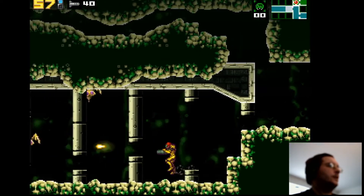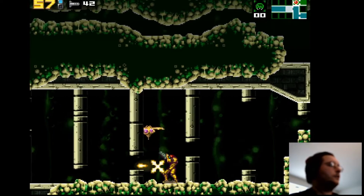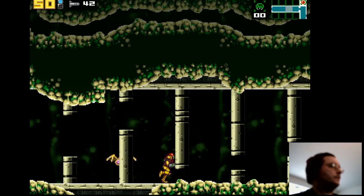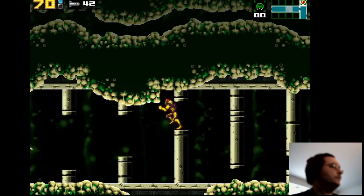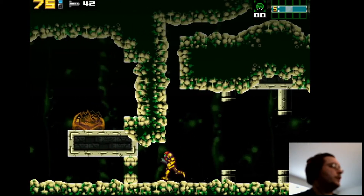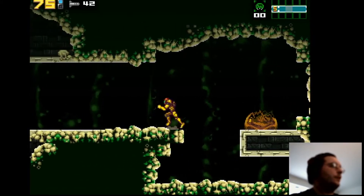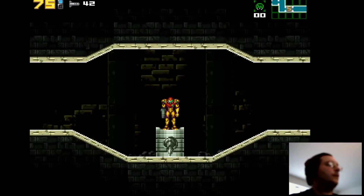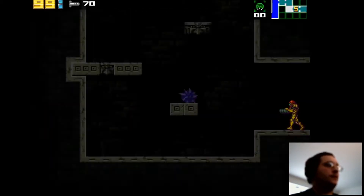Is there an upgrade up here? There isn't. I want to kill these guys for some ammo. I'm thinking there's a Metroid that's hiding and it evolves into the next stage — but that's later in the game. I thought it was right here.